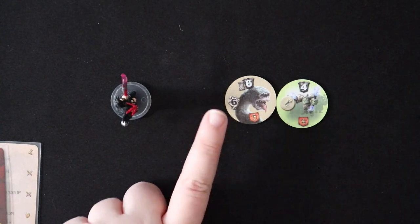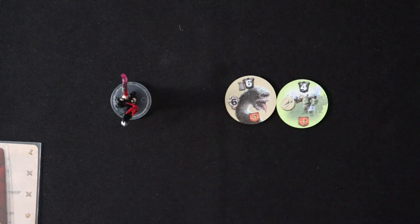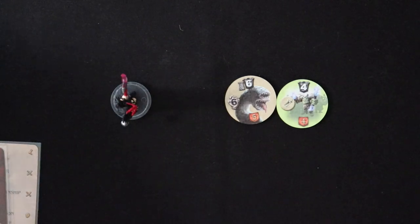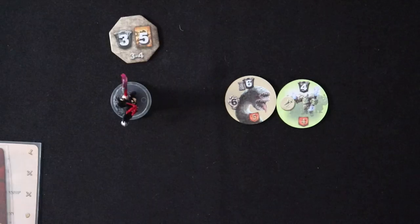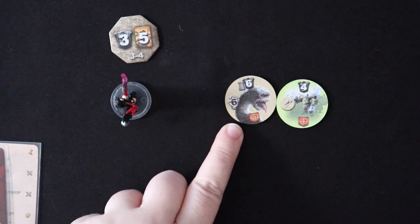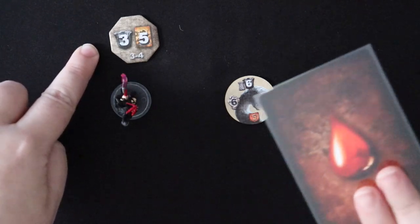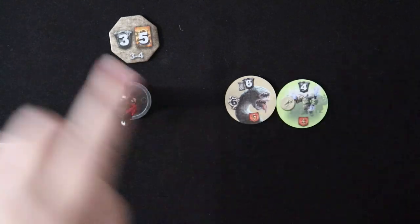So this worm can do six damage, and I can't block it, so six damage is going to go through for Arathia. Let's say that Arathia is at level three when this happens, meaning her armor value is also three. When six damage goes through, six minus three is three — she'll take one wound in her hand for that. Six minus three was three, and then three minus three is going to be zero.